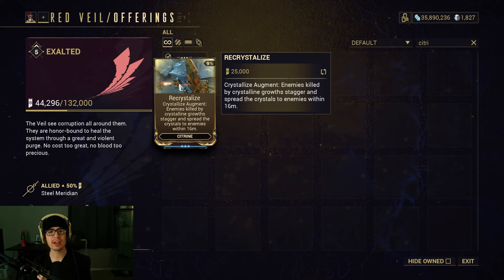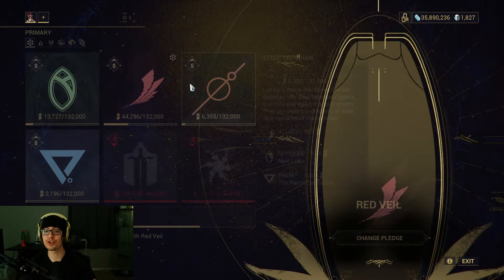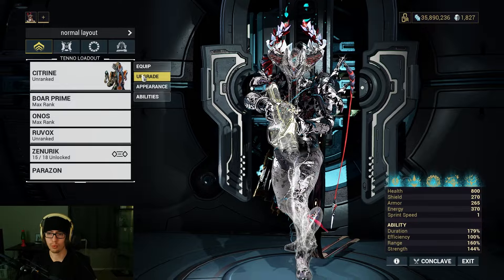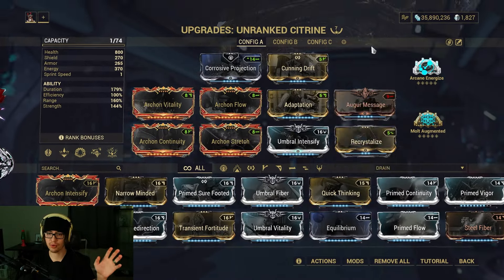The mod is Recrystallized, and just reading it, it already sounds insane. Enemies killed by Recrystallize stagger and spread the crystals to enemies within 16 meters. So anything within 16 meters of your fourth ability that gets hit and crystallizes — once you kill them, it pops your ultimate 16 meters around that character. So pretty much, you're never going to run out of your Citrine ultimate ever again, unless you kill enemies too fast and have to wait for them to respawn, which is a common Warframe problem.